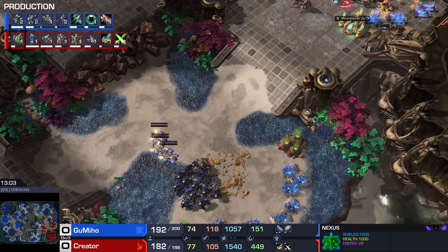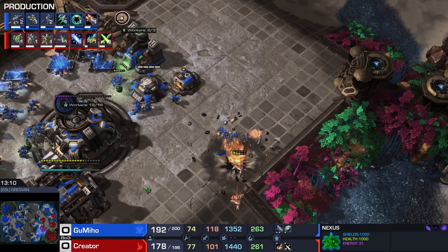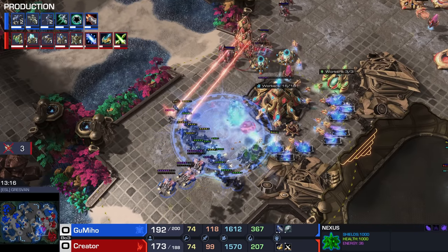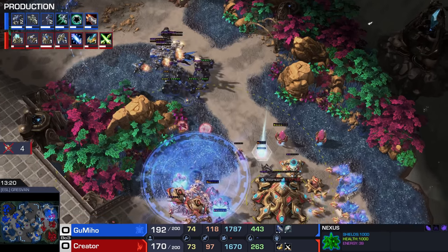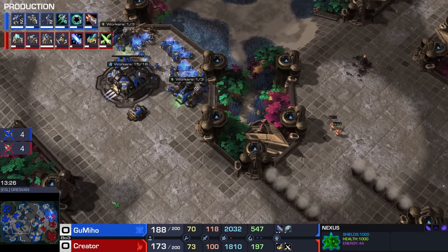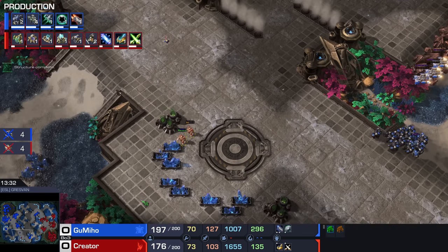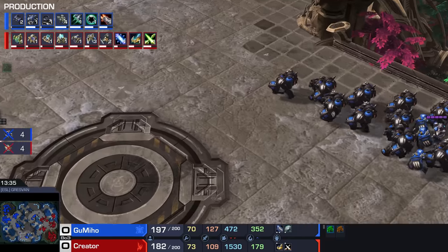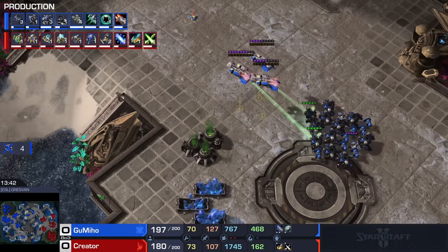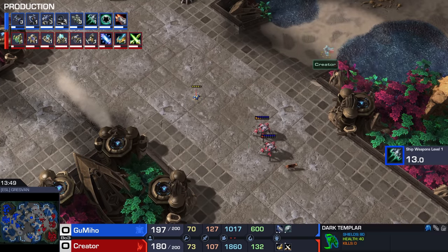One Ghost here leading the charge. Zealots coming in from the north once again — they'll settle for a Sensor Tower, which is pretty annoying actually. Sensor Towers are expensive and very critical. There's also another attack on the right side of the map, but Creator has successfully split up his army. Zealots kill a few more SCVs and get a look at that planetary fortress. They're going to be cowards and run away — fair enough, I can't blame them.